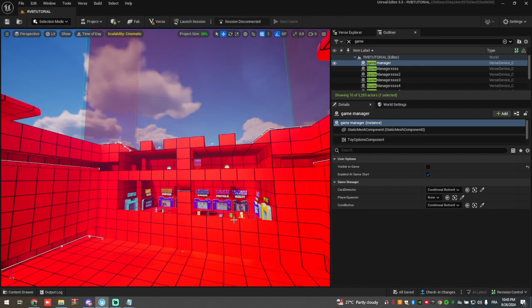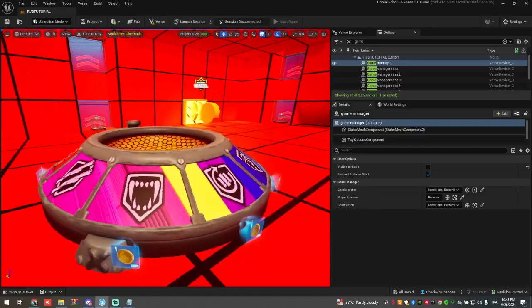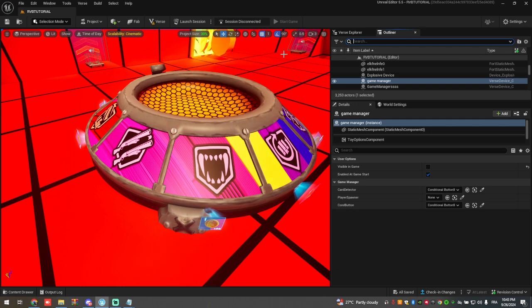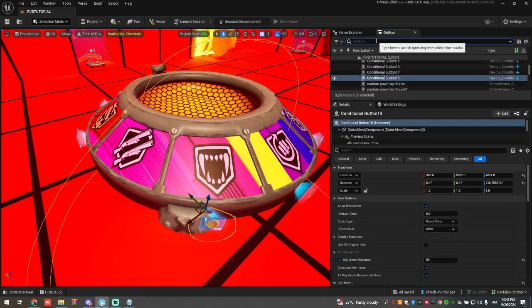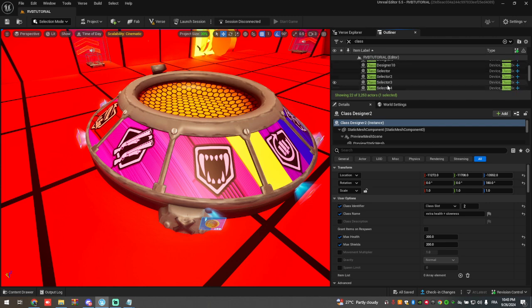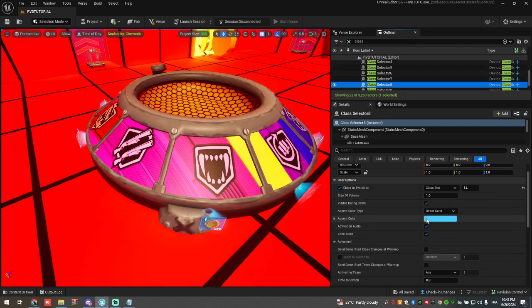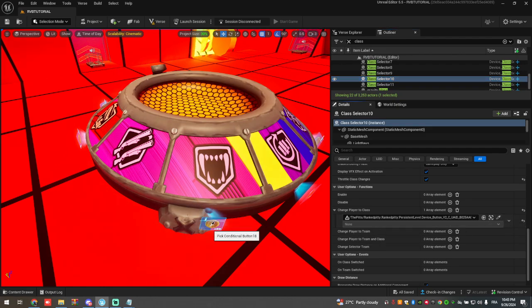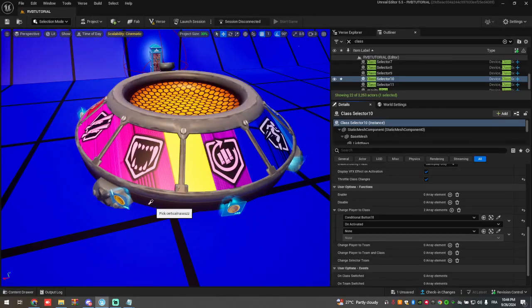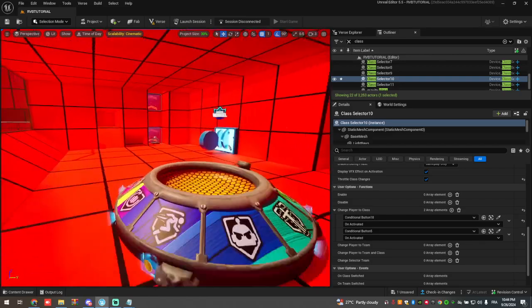We're only missing a few powers now, like vampirism, which will be linked with extra health. Go to class designer number two, add another one right here and add it there. The only remaining thing is double pump — we're not going to work on that — and the random item, which I'll show in the fifth video when we link the lucky box. The lucky box will give random items via an item grantor with specific settings you can customize.